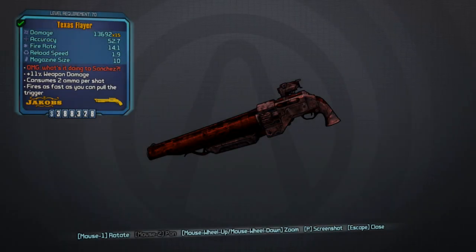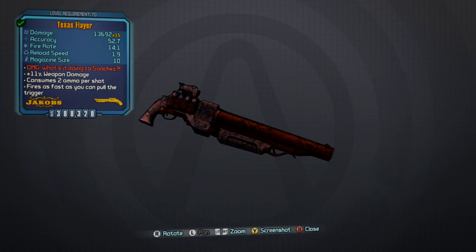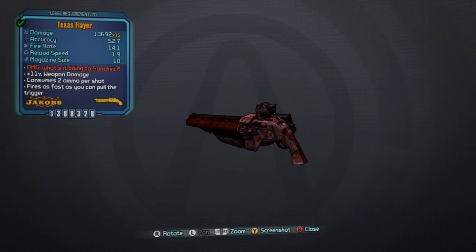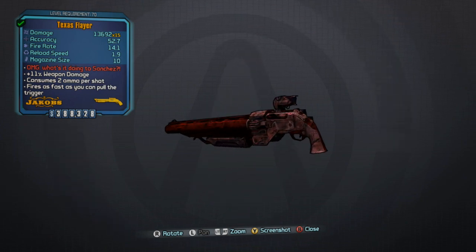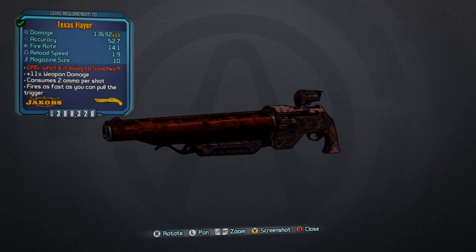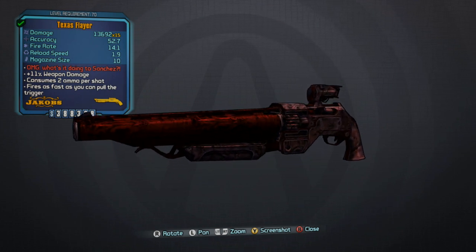Hey guys, how's it going? It's BossWave and welcome back to another episode of Claptastic Voyage DLC Weapons Guides. Today I have a very special weapon for you guys. It is a Flayer Shotgun — a legendary shotgun manufactured by Jacobs. This shotgun is actually pretty unique and I'm going to tell you guys why in a second here.